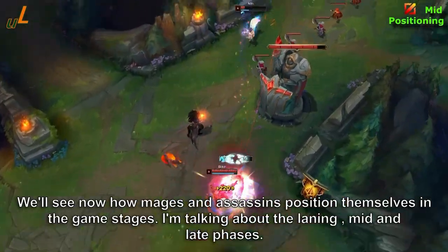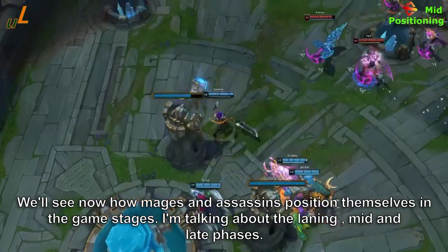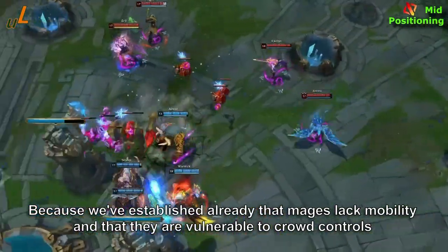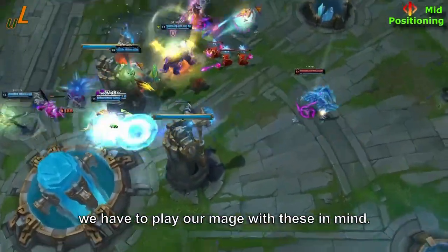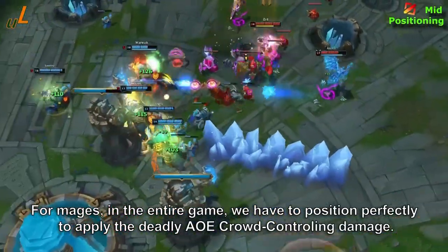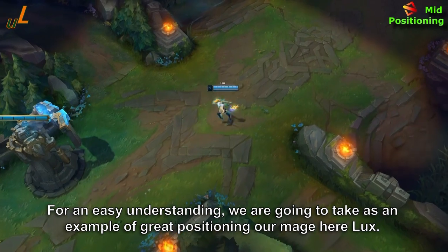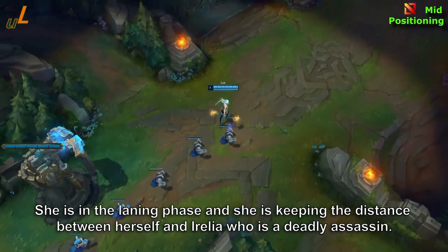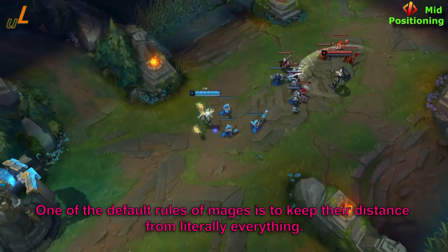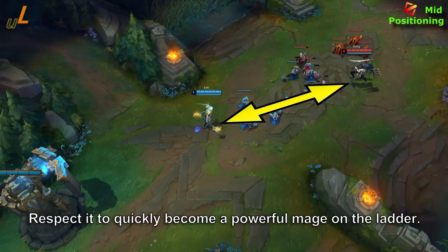Now let's dive in. We'll look at how mages and assassins position themselves across game stages — laning, mid, and late phases — starting with mages. Because mages lack mobility and are vulnerable to crowd control, we have to keep those weaknesses in mind. Throughout the entire game, mages must position perfectly to apply their AoE crowd-controlling damage. Here, our mage Lux is in the laning phase keeping her distance from Irelia, who is a deadly assassin. The default rule for mages is to keep distance from literally everything.